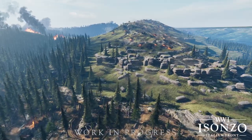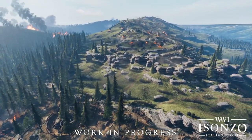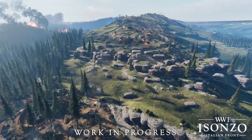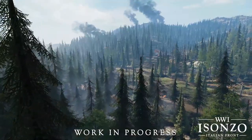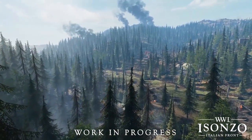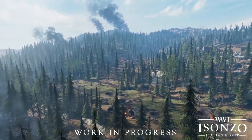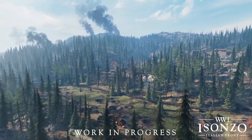That concludes the first dev blog, but now let's transition onto the next two which detailed a map start to finish with an accompanying flyover — which in my opinion is a great way to show us things pre-release. The Fior map is a much more forested area with Austro-Hungarian attackers, which is a good change from the rock fields and urban areas we've seen so far.